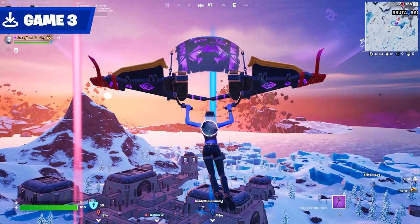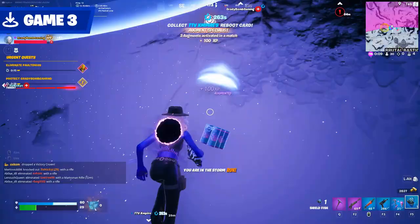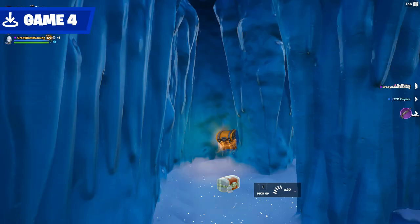Brutal Bastion in squads is something else. In my experience, only 1-2 squads come here on average per game, so if you quickly wipe out the other squad, it's a free ticket out of the early game most of the time. Key term there being early game. If you travel to the very south of the main building, you can find a tunnel to this hidden frozen waterfall, which can spawn out of two chests.